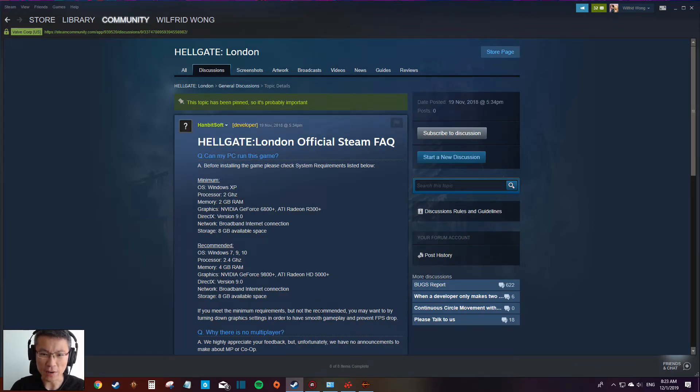The FAQ is just saying this is the minimum requirement. Basically they're saying that in order to prevent the FPS drop, you just have to meet the minimum requirement and turn down the settings — and that's all. I've tried everything, even turning down the settings, and it doesn't work.